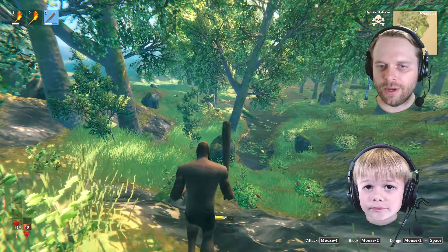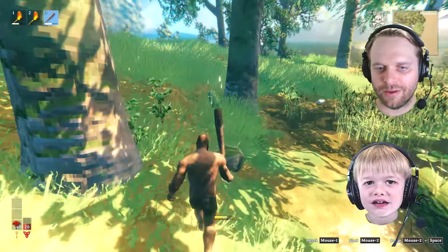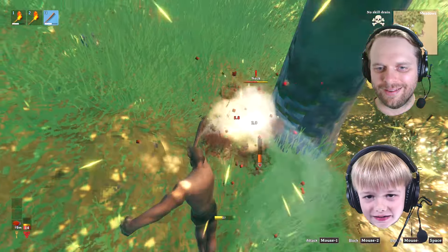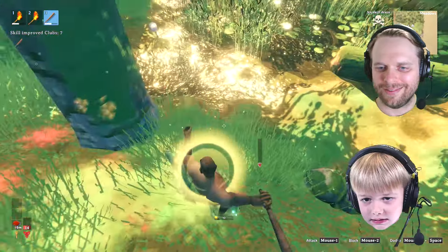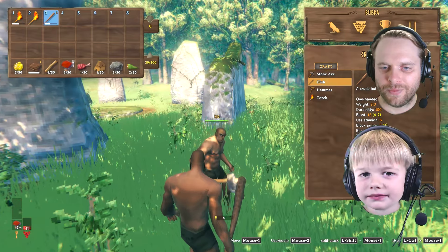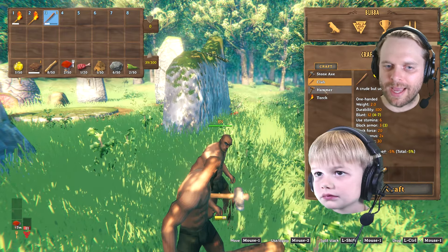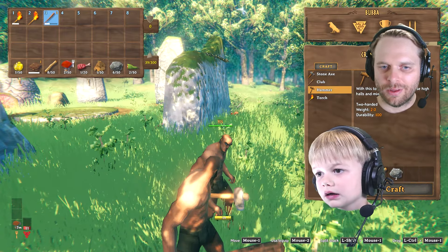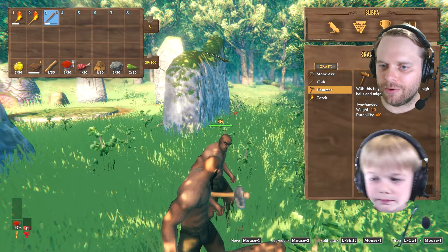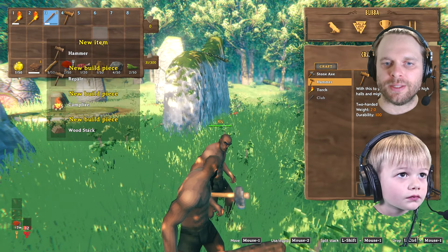So, we need to create a crafting table. There's a dinosaur right next to me. A dinosaur — it's actually dangerous. You need a hammer in order to make a crafting table. Hit Tab. And you see that hammer? Craft that hammer and put that in one of your hotbar spots. It's already in number four. So hit Escape, and then go to your hammer.